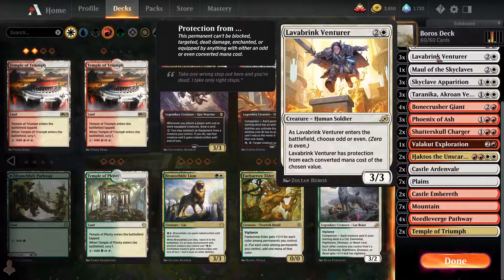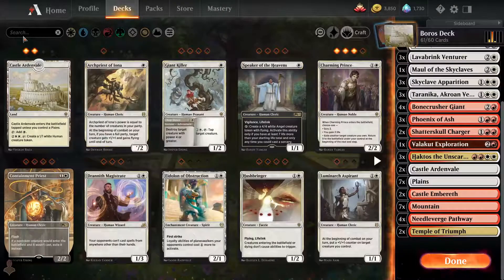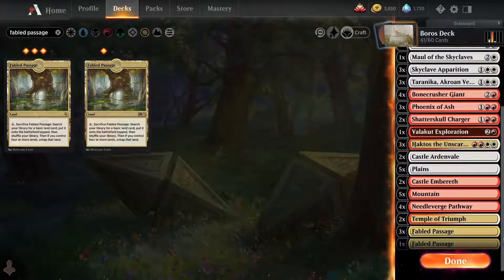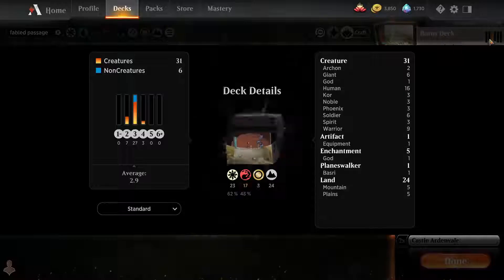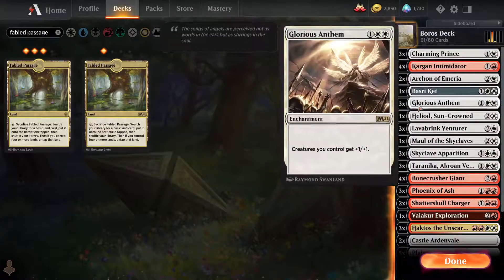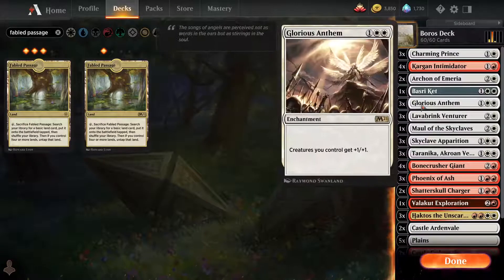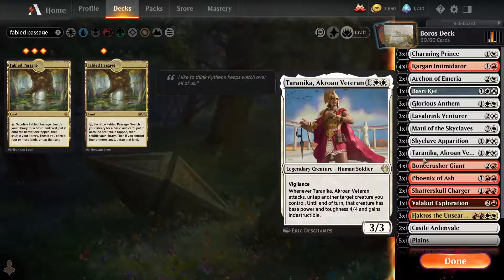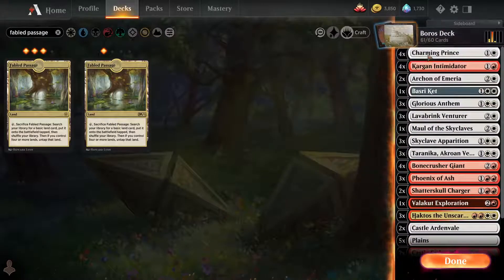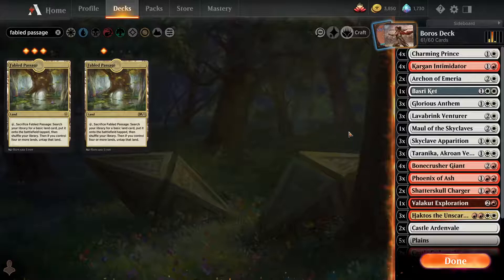I'm going to take this idol out, play three Haktos, and that's about it. We also need Fabled Passage. We've got 31 creatures — that's a lot of creatures. We could play one Basri. Elliot is not going to be useful because we have both colors. We could play four Charming Princes actually, because we need to scry somehow. We've got to scry.